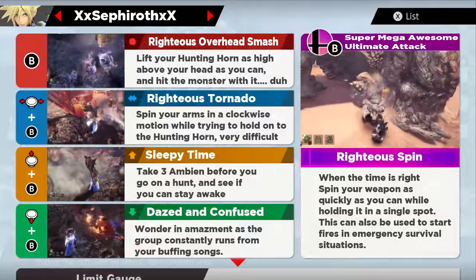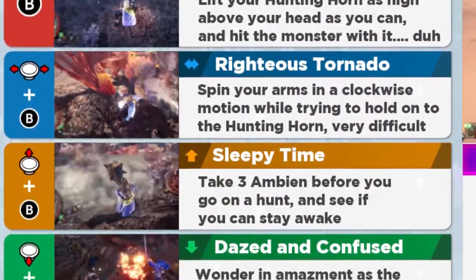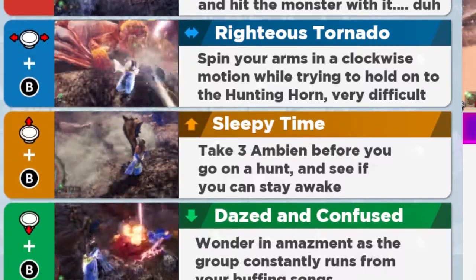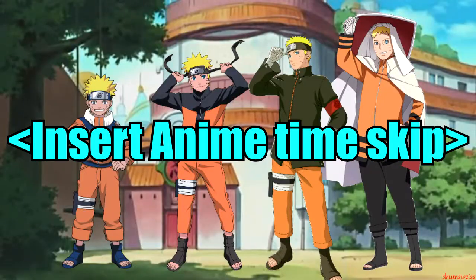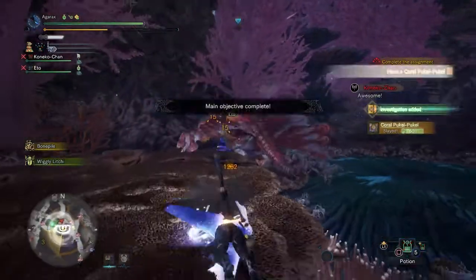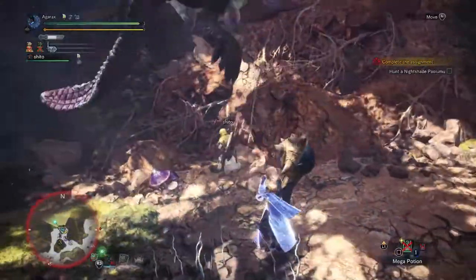Let's practice our moves. In our massive arsenal we have: the Righteous Overhead Smash, the Righteous Tornado, the Sleepy Time, and Dazed and Confused. With all these maneuvers properly put into place, it should only take you a few hours to kill anything. Alternatively, you could just use the clutch claw.